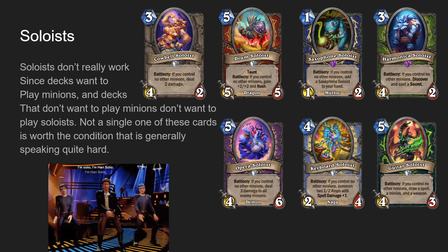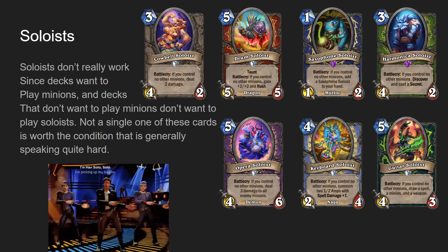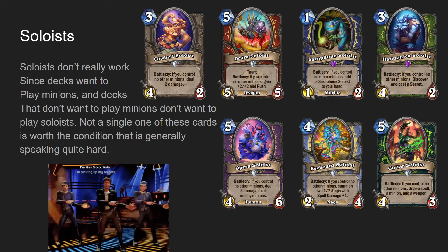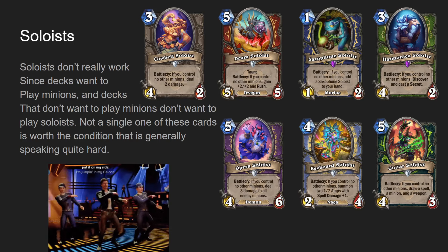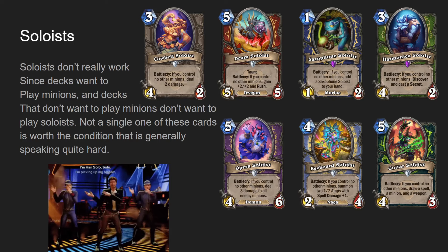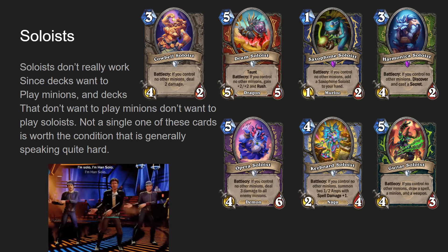Saxophone Soloist for Shaman, one mana one-two Murloc, battle cry: if you control no other minions, add a Saxophone Soloist to your hand. It's an understatted card - it's just like Firefly but worse, because you have to meet the condition and Firefly hasn't been good in years. Harmonica Soloist for Hunter, three mana four-two, battle cry: if you control no other minions, discover and cast a secret. Not that great - if it cast two secrets, it probably would have seen play, but only one secret is not that great.